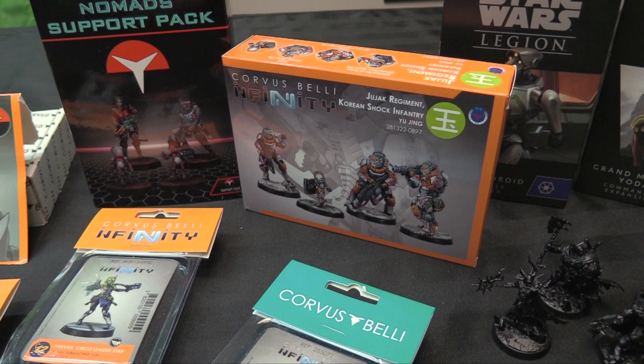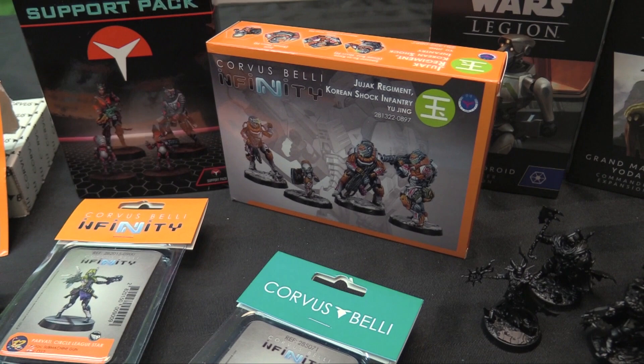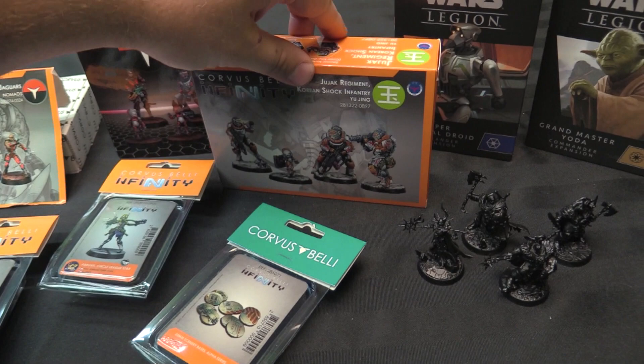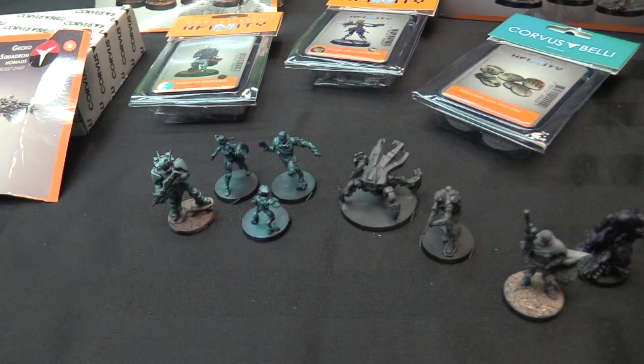Then there's the new Jujak Regiment, which is pretty cool. It comes with Sora, Quan — the actual character, which is kind of weird to have a character in a support box — and then you get two Jujaks to go with the one that comes in the Code One starter set, plus a TinBot. The TinBot always feels like a box filler, but the Jujak Regiment is pretty cool and they can join a bunch of other things. I also got some Parvati to paint up for my NA2, or O-12 actually — she's O-12 as well. And then a nice Santiago with a Spitfire to go with all my military orders stuff.